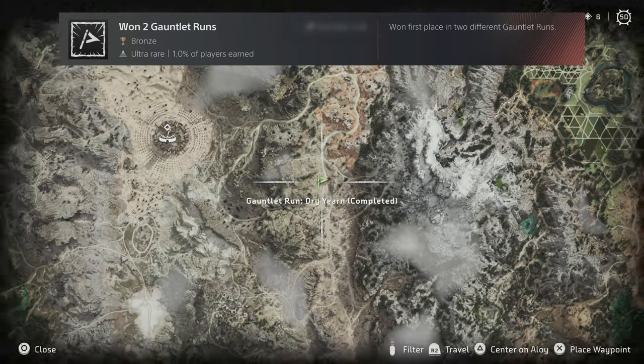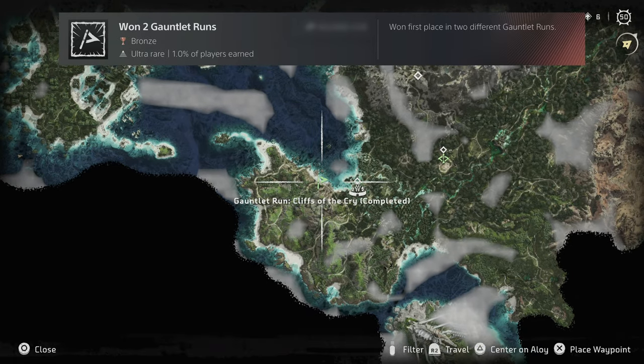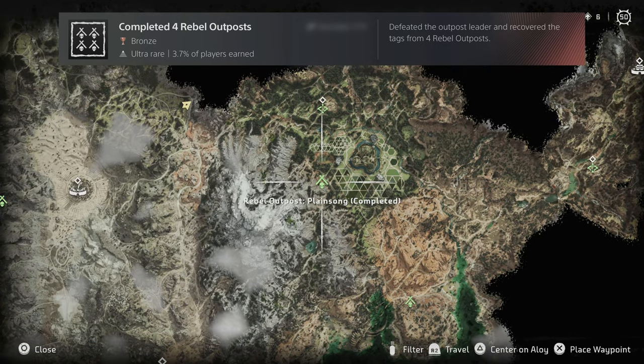Gauntlet runs will appear after a certain point in the game, and you can take them on by visiting this area. Once you've done one, you'll be invited to a second — win that and you'll get this trophy. Rebel outposts are similar to the camps but a lot easier. Just beat four of these in the world and this one will pop.